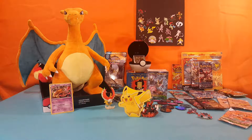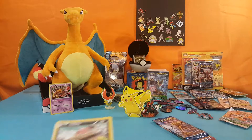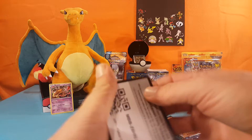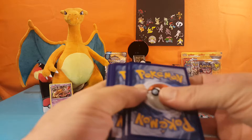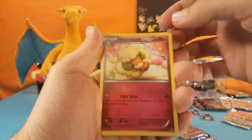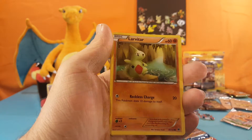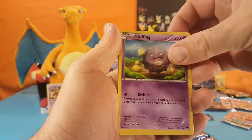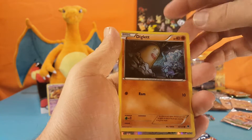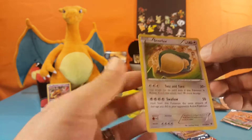Let's start with Fates Collide. There is a code — let me know what you guys get. Did you get any good pulls in the online game? Let's start with a Braxen, Whimsicott, Fairy Garden, Vullaby, Larvitar, Coughing, Snivy, Diglett, Mancino is the reverse, and Snorlax is the regular rare.